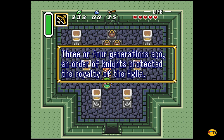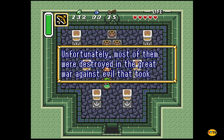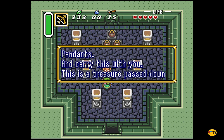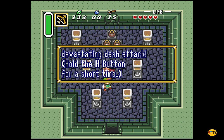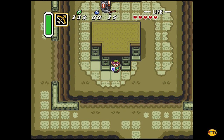Go up here — oh, I do have to talk to him first. He said retrieve the pendant as a test and he will give you a magic artifact. You are right. 'You got the Pendant of Courage! Now I will tell you more of the legend. Three or four generations ago, an order of knights protected the royalty of the Hylia. These knights of Hyrule were guardians of the Pendant of Courage. A hero must appear among the descendants of the knights of Hyrule.'